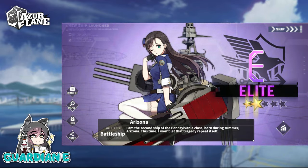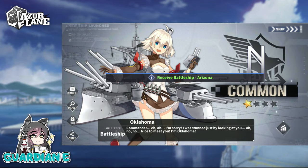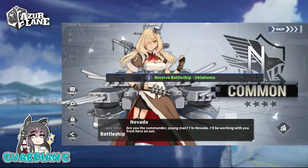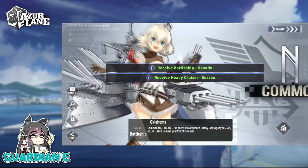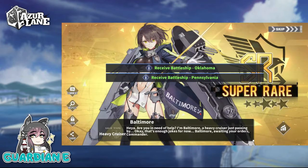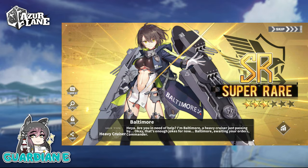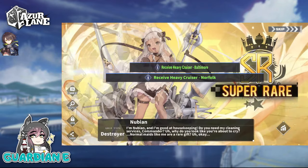So no ultra-rare ships here. All of these pulls are going to lead towards the UR pity for either New Jersey or Shinano. And there's no safety net — it's actually kind of dangerous to not have a safety net for any of the ships. First gold of today is going to be Baltimore. Love me some Baltimore — great to see her here.